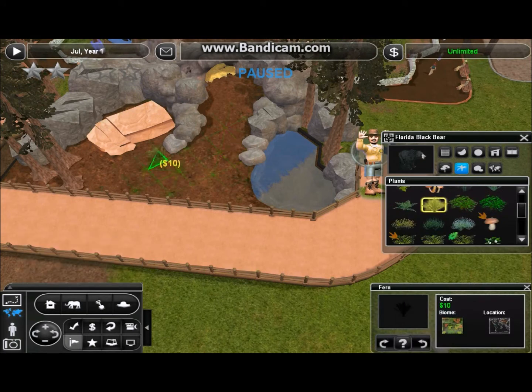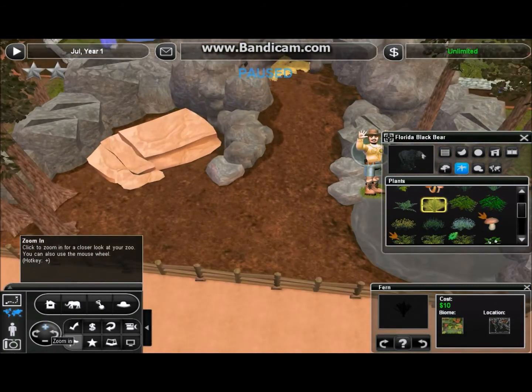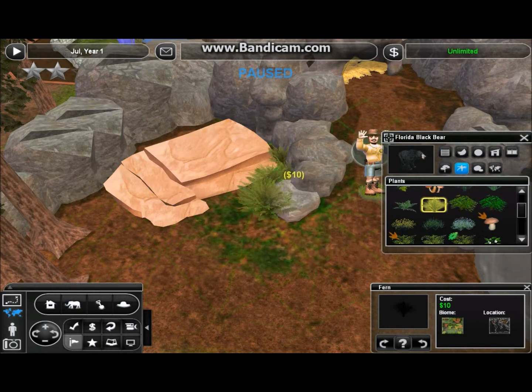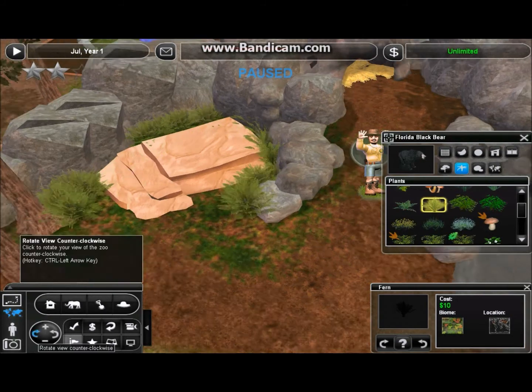Now we're going to use these ferns. What I'm going to do with the display is kind of like what we were doing with the pathways through the general part of the zoo — I'll use these ferns sort of like the royal ferns, just as the base level. They're a little higher than I'd usually recommend for a base level, but since this is supposed to be a forested area, let's go ahead and use them pretty liberally.